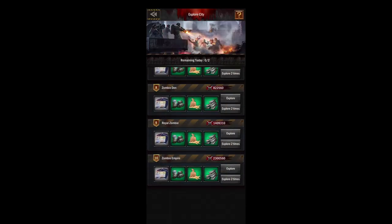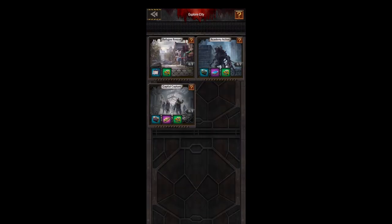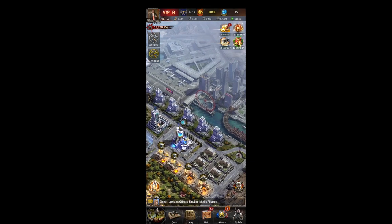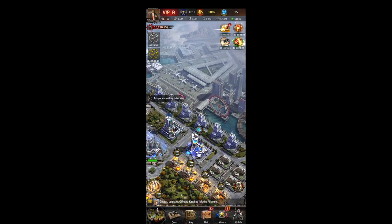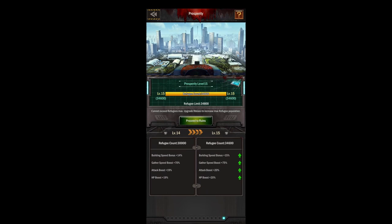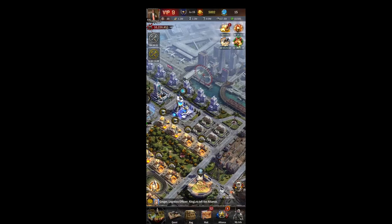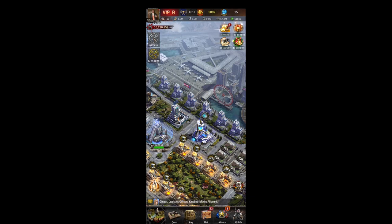I recommend doing the refugee rescue anyway even if you've already got max refugees, just for the commander experience. My buildings are all at 28 except for two at 29, and I have the max prosperity level. Once you get attacked, some of your refugees will leave your city and then you'll have to do the refugee rescue again to get your prosperity level back up. So if you have farms you'll be doing that a lot — just keep your houses tip top to get those boosts.